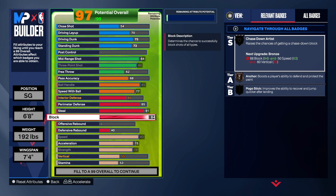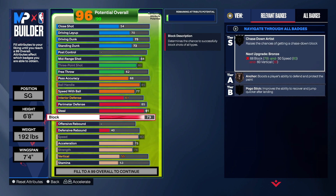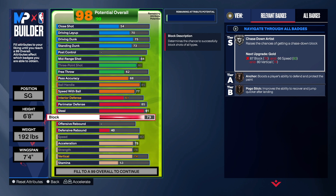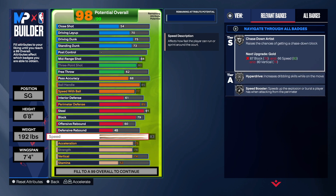For the block we're going to take that up to a 79, which gives us good shot blocking — you will be able to get chased down. We also get anchor on this build and pogo, which is really really good for a build like this. We did add a little rebound on this build as well. You get rebound chase, box, pogo, and post playmaker.